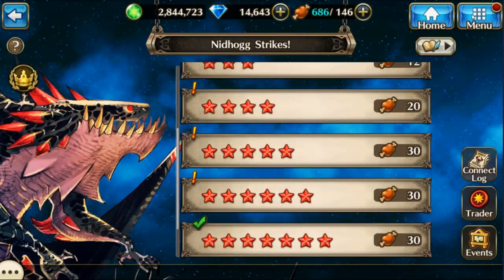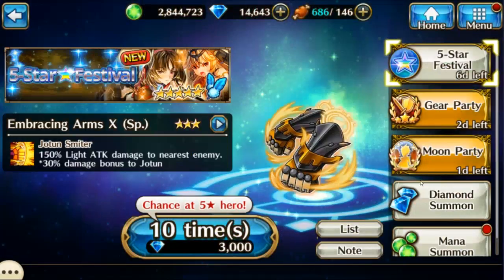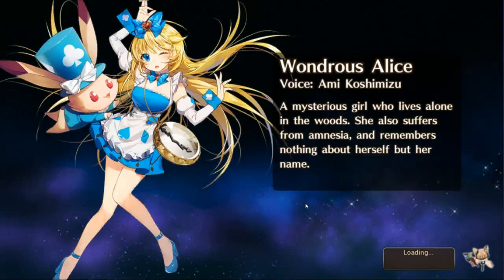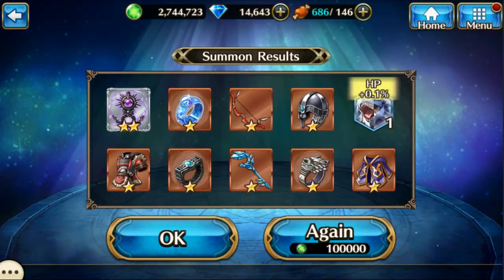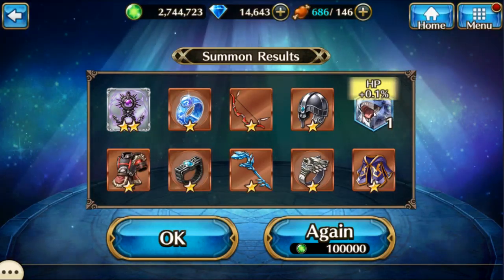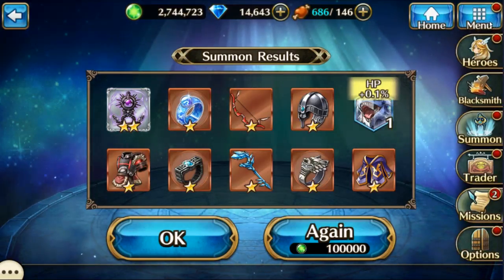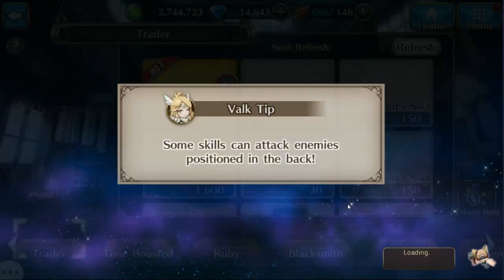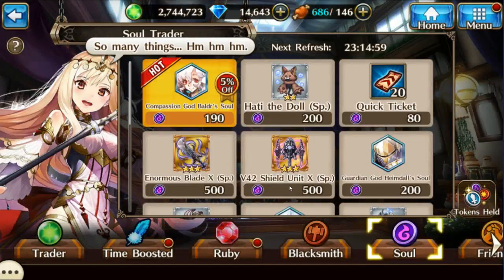What you use mana for mostly is mana summons. You do mana summons to build up your one-star characters. I got one soul that time — because I already have Crozak at five star, every time I get a duplicate of him I get another soul. Those souls are then turned into the soul trader currency, which can be used to get characters that you don't have.